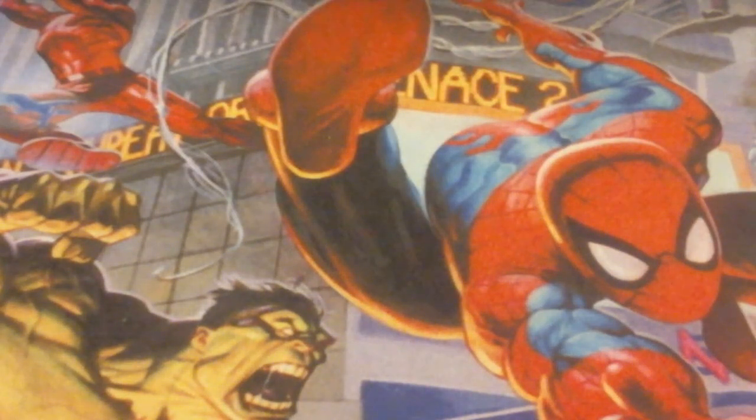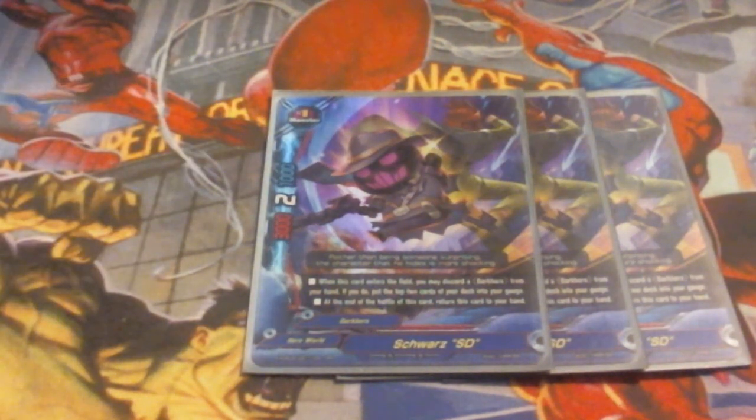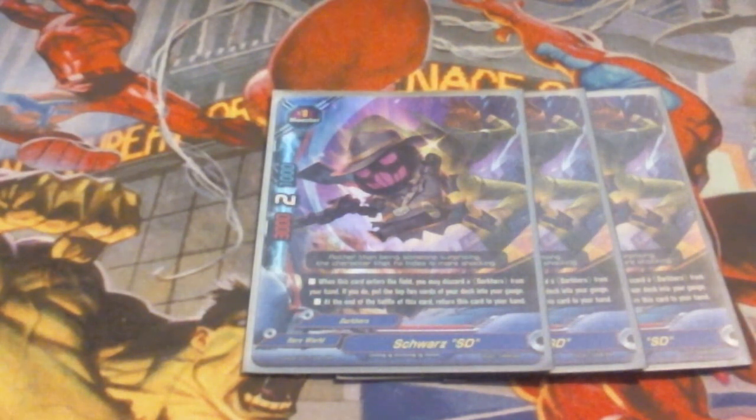Following up, we're running 3 copies of SD Schwartz. I know I need to be running 4 of him but unfortunately I'm only able to have 3 right now — they're a little hard to come by. He's at 3-2-1. When he enters the field, I can discard a Dark Hero from my hand; if I do, I gain 2 gauge. At the end of battle, he returns back to hand. So gauge acceleration for a simple discard. He doesn't hit for the numbers we like, but he's in SD form, so that's not uncommon. I'm running him at a 3-of because I just need the gauge acceleration.